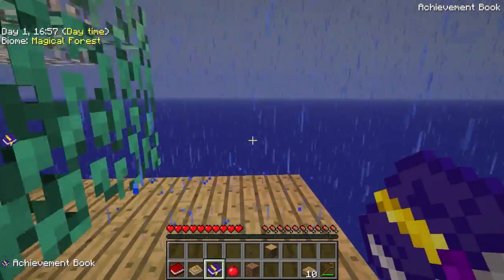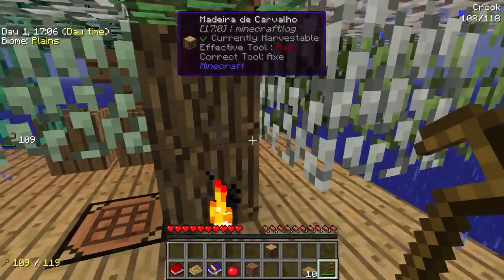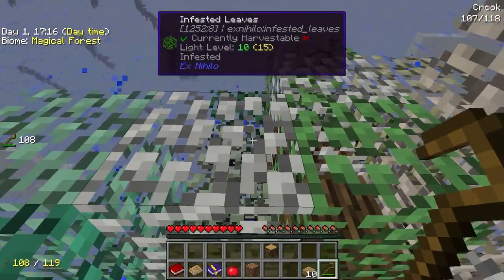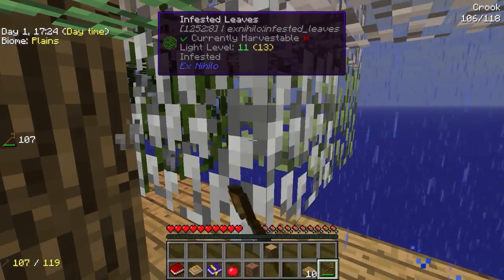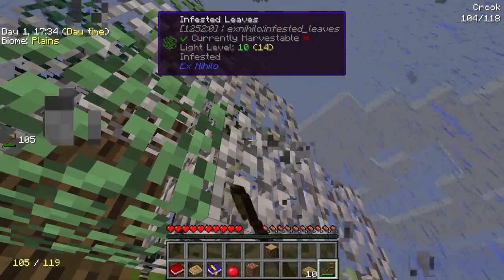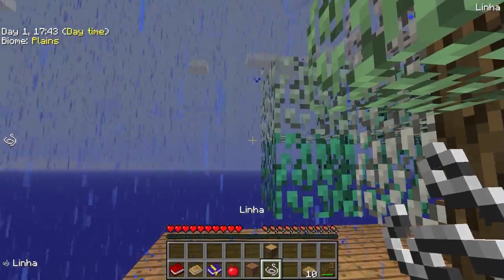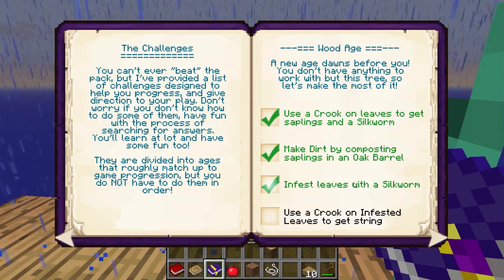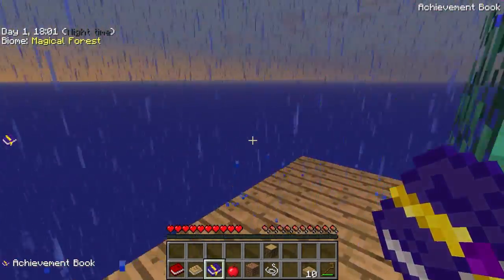Vamos ver aqui as nossas folhas. Já estão infestadas. Essa aqui deu! Olha aí — conseguimos linha, galera. Mas não são todas as folhas que vão dar linha. Podemos marcar aqui que nós conseguimos infestar a árvore e também conseguimos coletar a string — a linha da árvore infestada.